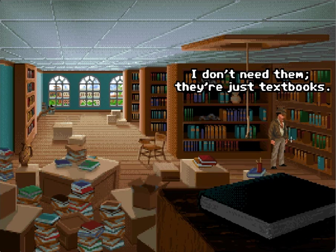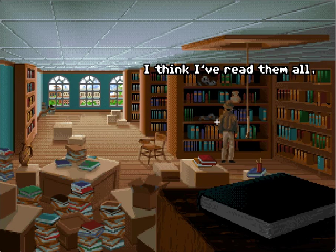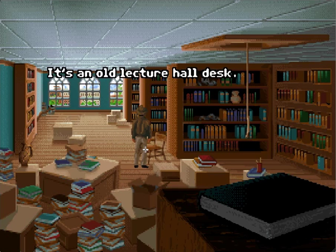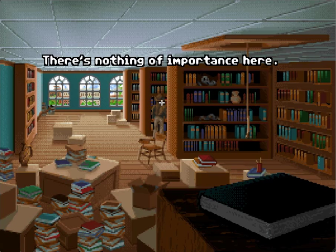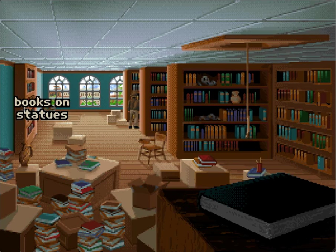I don't need them — they're just textbooks. I think I've read them all. You've probably lived them all too. It's an old lecture hall desk. Weapons — there's nothing of importance here. Dig sites — there's nothing of importance here. What about this one? Statues! Okay, that looks promising. Maybe this will help us. These books don't look familiar.